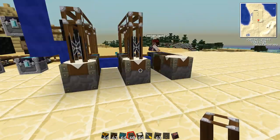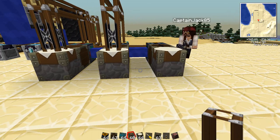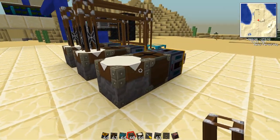Now that we've tied this into our network, anything else that needs electronic circuits will be able to pull them right out of the top of this automatic crafting table. You can see how this is a really powerful machine — the more you set up, the more items you can do. Once you build an item this way for the first time, you'll never need to make it manually again.